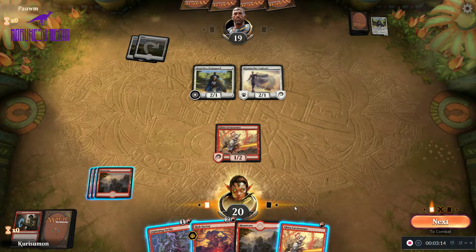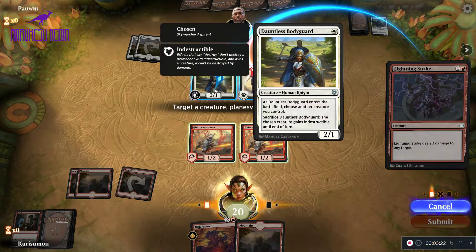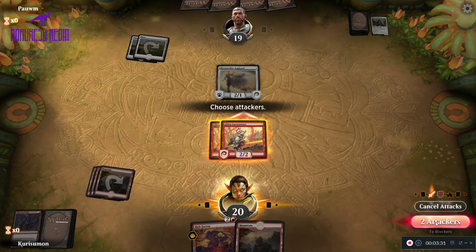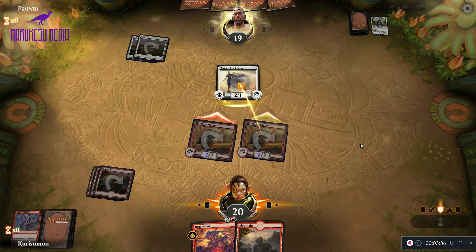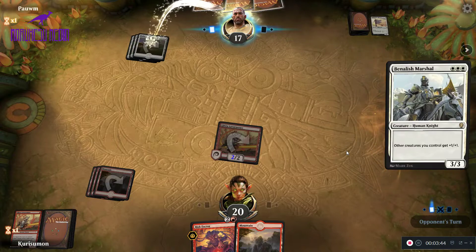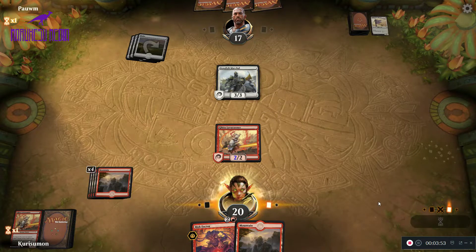I think now I am going to attack into this Aspirant after I Lightning Strike this. They did not sack their bodyguard to save the Aspirant. So a Benelish Marshal — there's a lot of lands here. We're going to pass the turn and try to Risk Factor at the end of theirs.